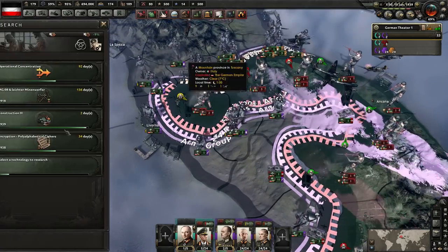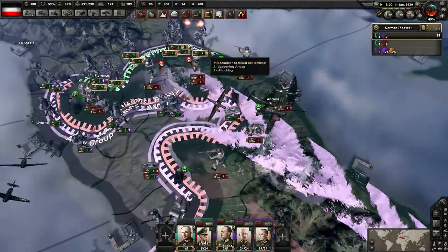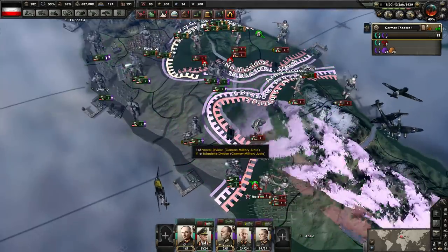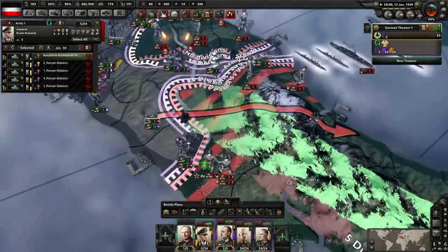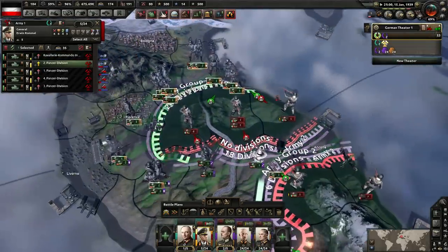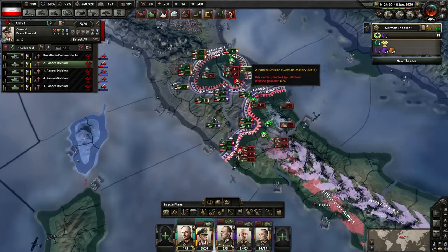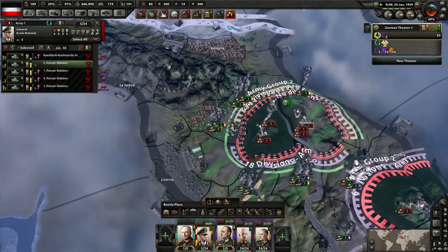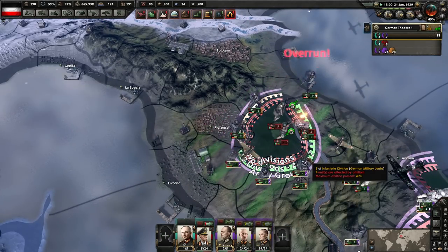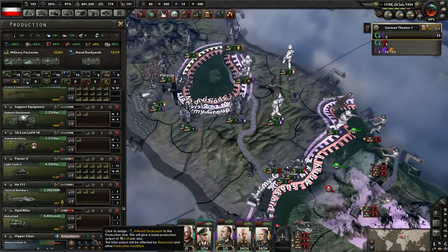Go for support equipment - we've got the extra research slot too, and we've got to improve computer machine. And where we have encircled them - nice. The encirclements we've made in Italy now, I think it's around four or five. Just saw an overrun. What was I just saying about overruns just a moment ago? Hmm.